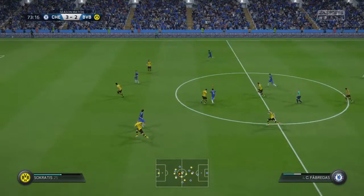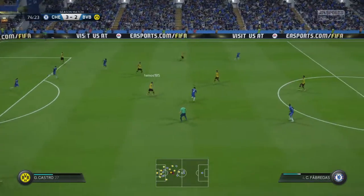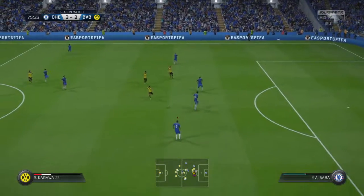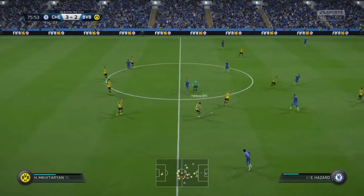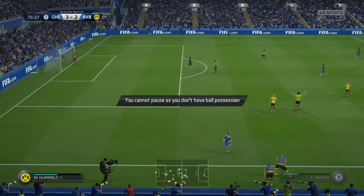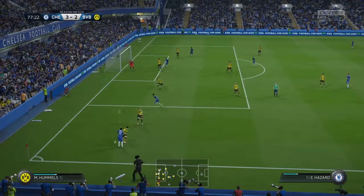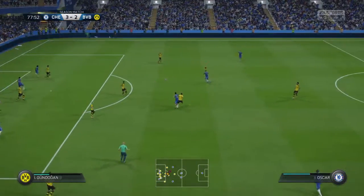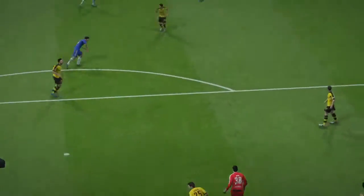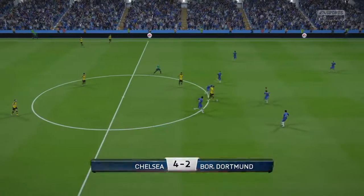Cesc Fabregas. Now Willian — there goes the cross. Strong, powerful clearance. Here's Kagawa. Reus. And the ball's gone again. Baba — that is a cheap piece of play to give the ball away like that. Definitely in an attacking frame of mind. Pedro — in towards Hazard — punched away by the goalkeeper. Oscar — and he's taken the chance beautifully! So a goal for Chelsea. Talk about luck — the keeper makes a good save but straight into the path of the attacker. Plenty of goals for the fans here, 4-2 — off we go again.